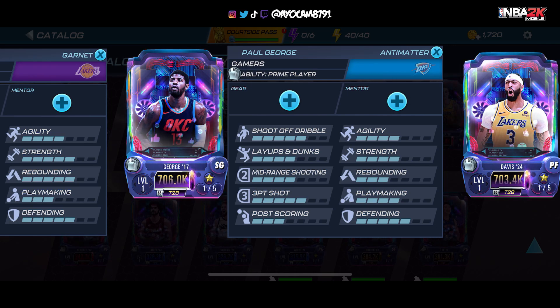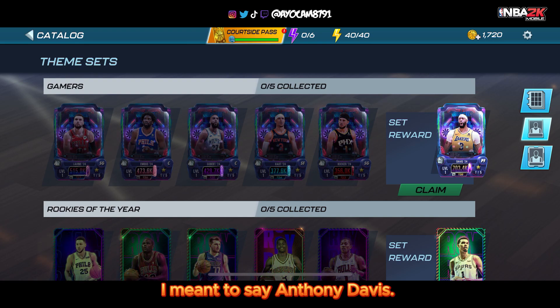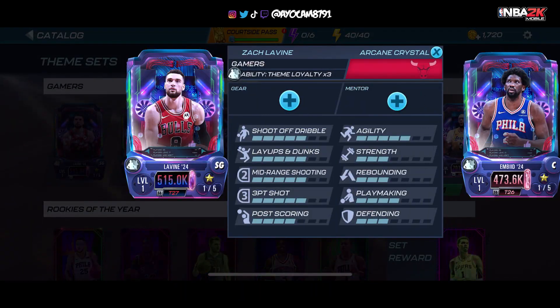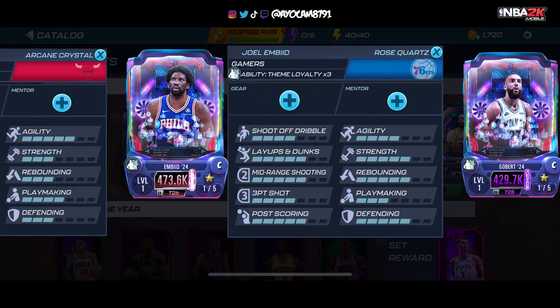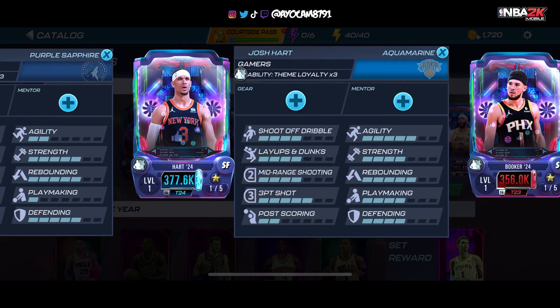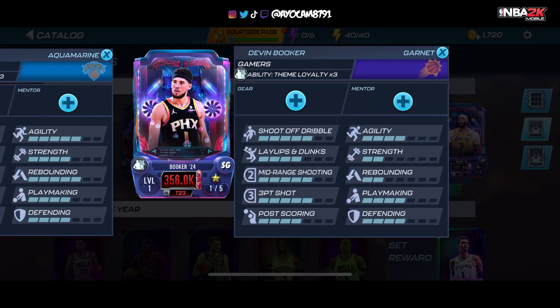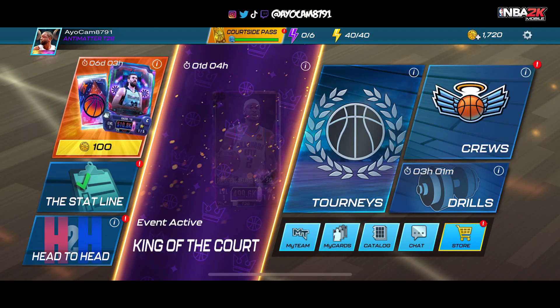The set for this team is Anthony Edwards — you would need Zach LaVine, Joel Embiid, Rudy Gobert, Josh Hart, and Devin Booker to complete this set in order to get Anthony Davis. Now let's take a look at the store and see the packs.